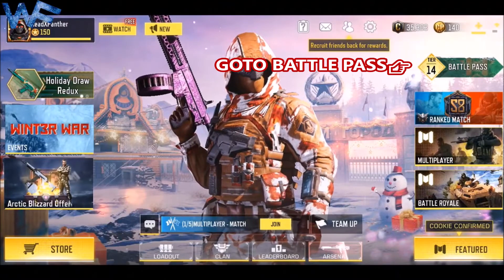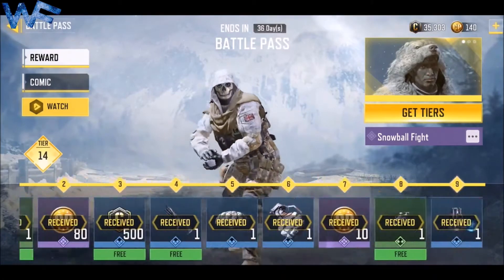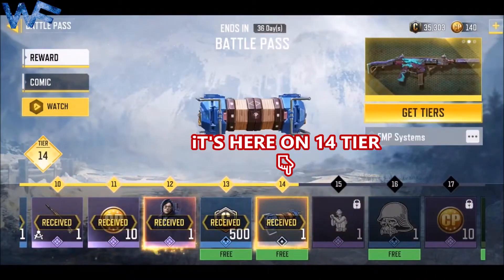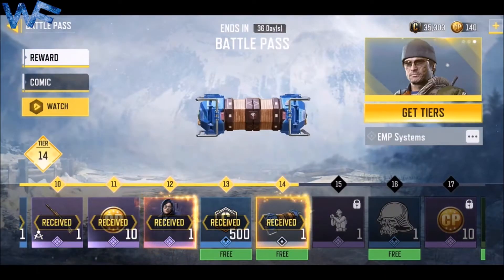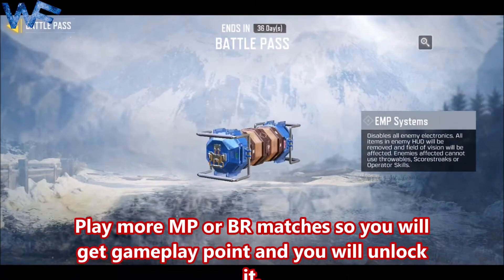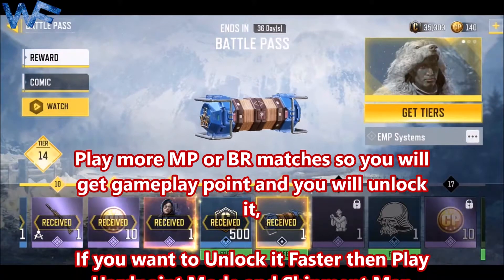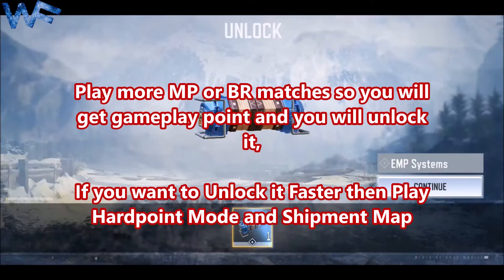First, go to the battle pass. It's on the 14th tier — EMP System Score Strike. Play more MP or BR matches to get gameplay points and you can unlock it. If you want to unlock it faster,